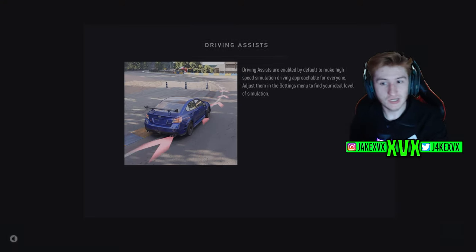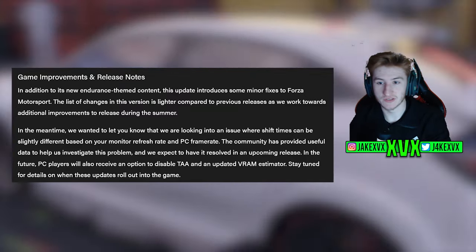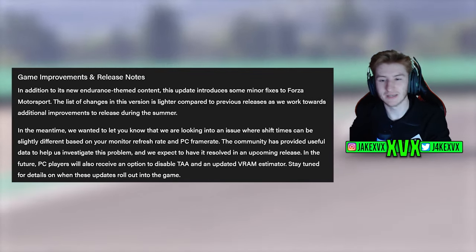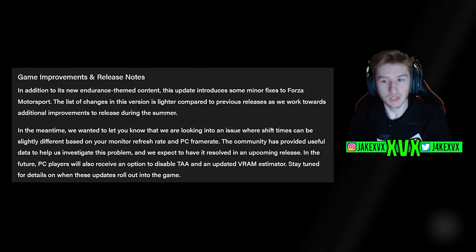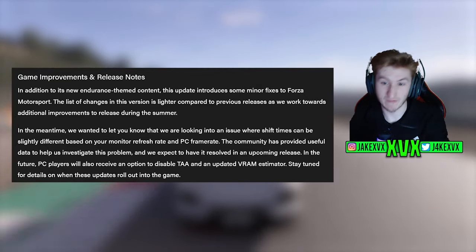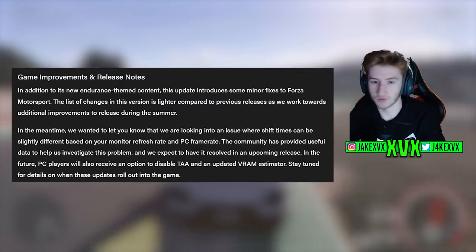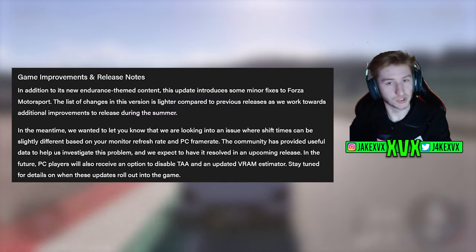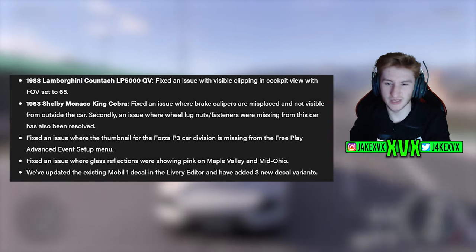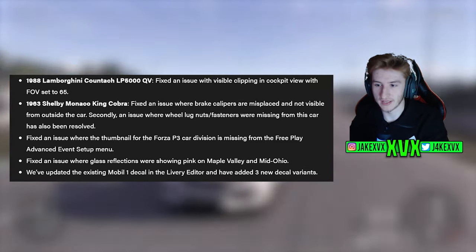Now we've got some game improvements and release notes with a few things tweaked and changed. In addition to the new endurance theme content, this update produces some minor fixes to Forza Motorsport. They note that this list of changes is a little bit smaller than usual while they prepare to work towards some additional improvements coming this summer — so update 10, update 11, we can only presume. There are also a few PC-related issues they want players to help investigate.